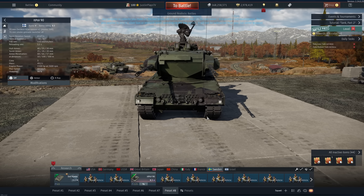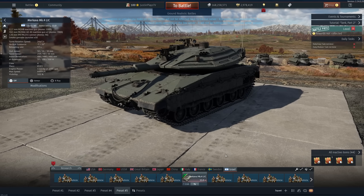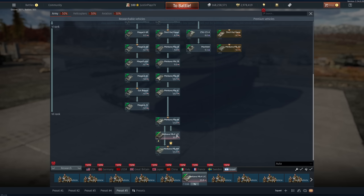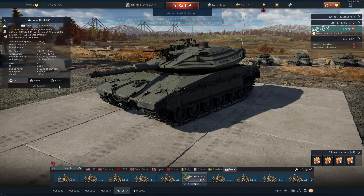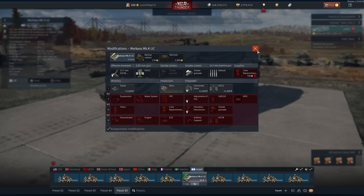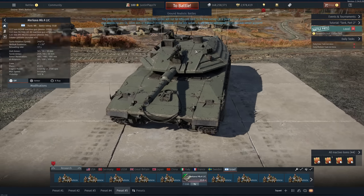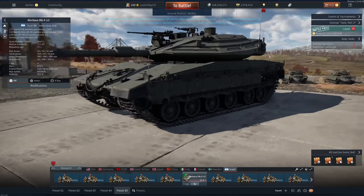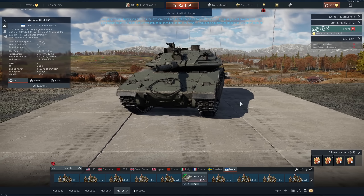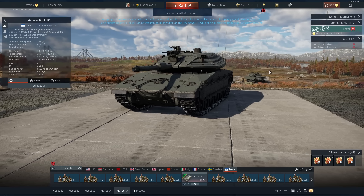Finally, Israel. They only get one thing: the Merkava 4M. Besides the APS, the armor, firepower, optics, and thermal sights are all the same as the 4B. If there's any significant difference beyond some aesthetic changes, let me know down in the comment section.